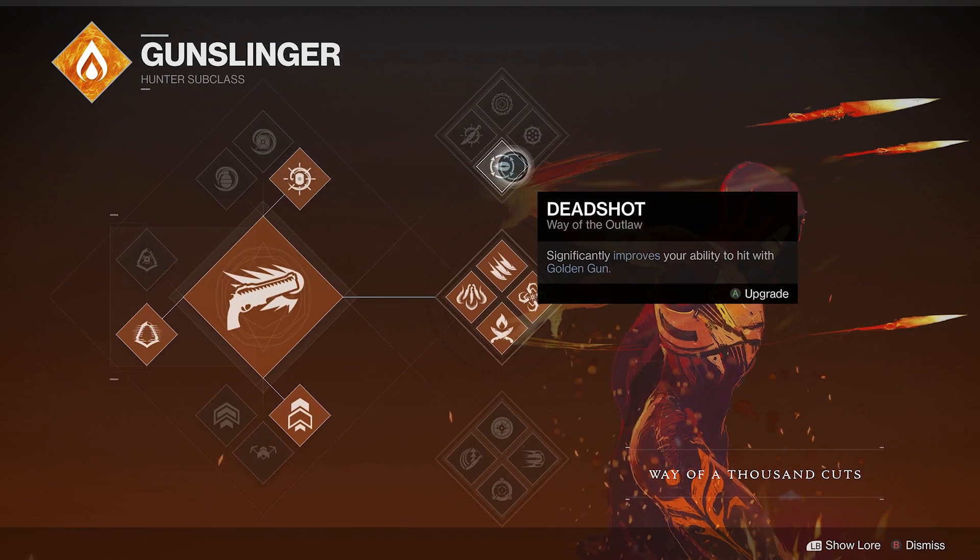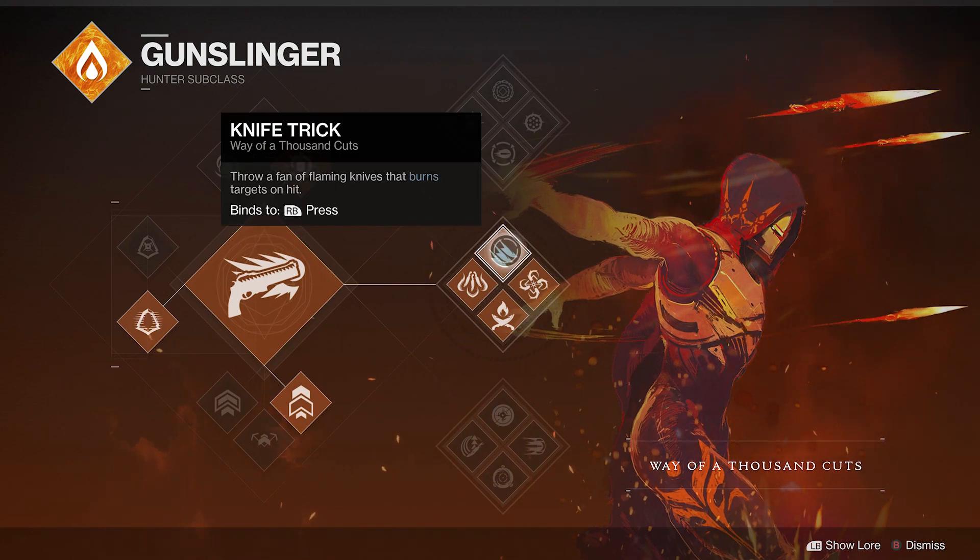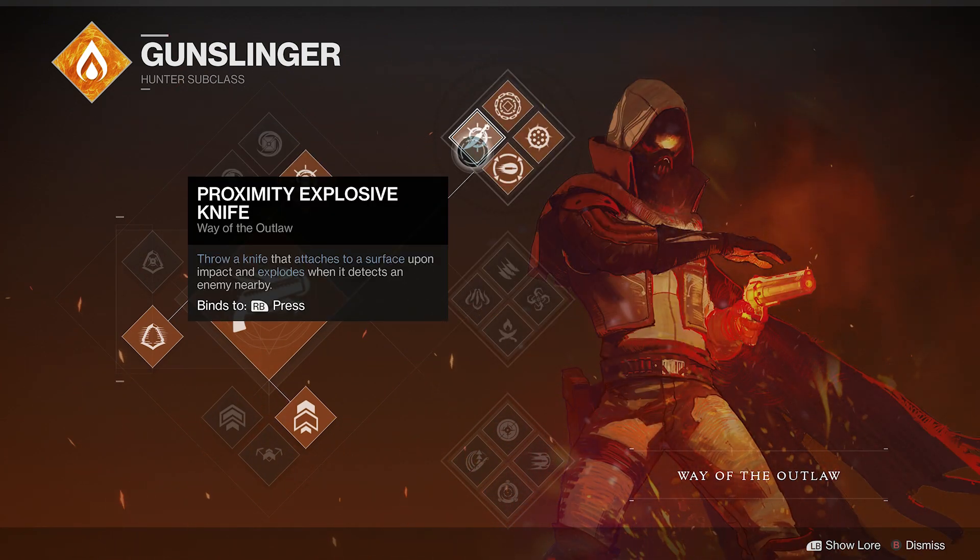There are two main subclasses I like to run with this — technically it works with any subclass, but it works best with top tree or middle tree. For middle tree you have Knife Trick, which is very easy to hit, so you can get pretty easy ability energy. For top tree you have the explosive knife, which is kind of like a mini tripmine. If you pair it up with the tripmine you're the ultimate trap Hunter — toss your knife, toss your grenade, and someone is always going to run into something and take damage.